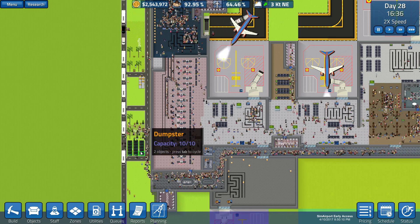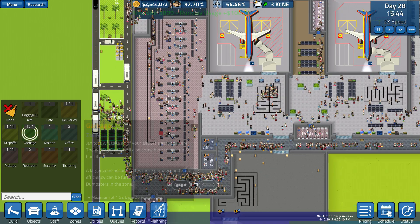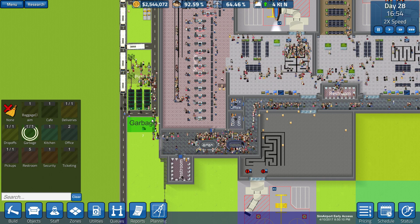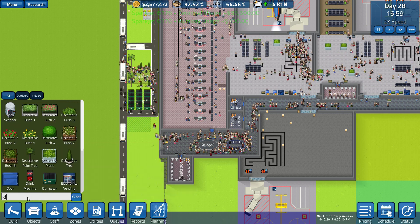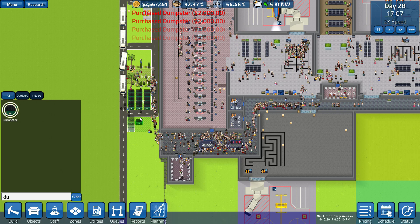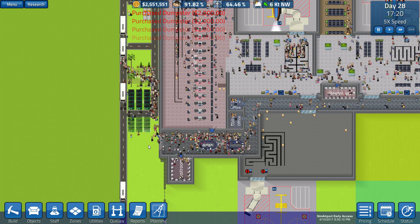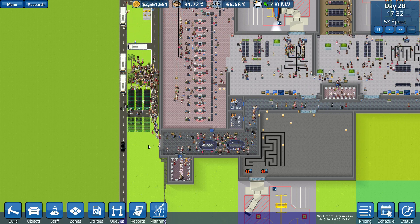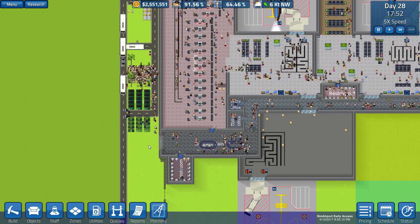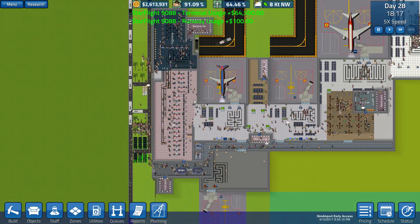Oh wow, is our trash overflowing? Look at that. Let me go to zone, garbage — put some more garbage capacity in over here. There we go: objects, dumpster. Put these dumpsters in there. Very nice. Let's speed it up a little bit. Eventually they'll get all these things set up in there, but it's going to take a while for us to get the dumpsters delivered.